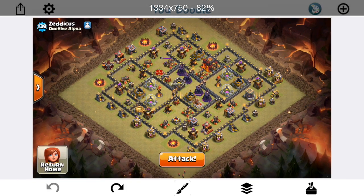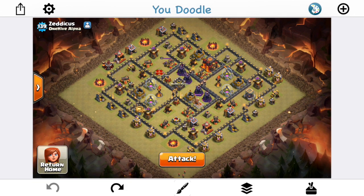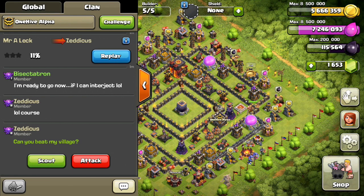Besides that, same thing — let's see how this works out. Hopefully get the three-star in the second attack. It's nice because a lot of times in live attacks it's like if I just made that one change I would have got the three-star, but now I have the opportunity to do so. Hopefully I'm right about what I need to change because it was really close — 95%. I think just those few adjustments should be able to get the job done.